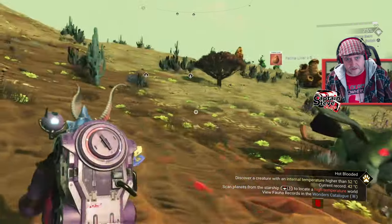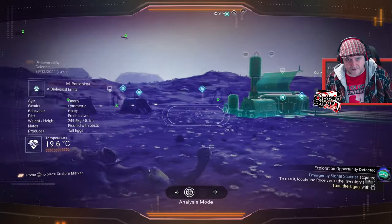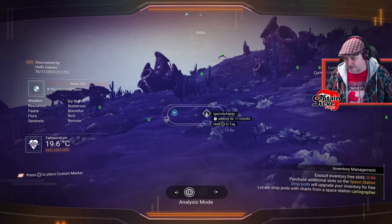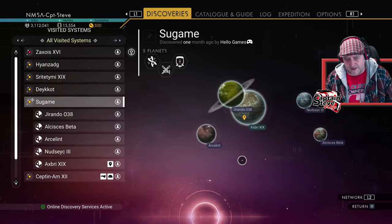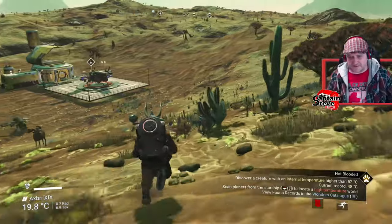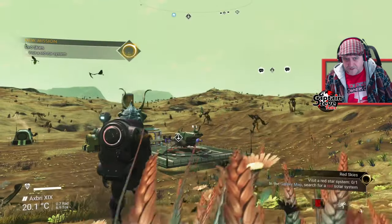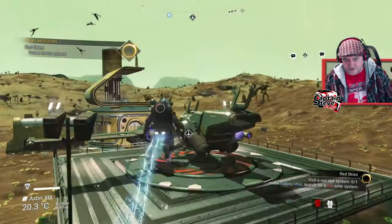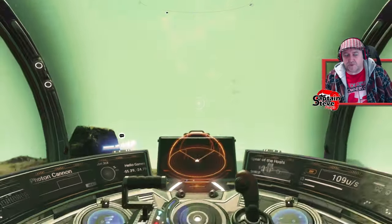I'm going to kill it and see if that does anything — no. There's still a few more creatures to spot on this planet, but I'm not having much luck with either predator or hottest blood. I've done all the creatures on this planet apart from the underground ones, and I'm not going to bother looking for them because they can take like a miracle to spawn in. I'm going to visit a red star system and just hope it's got another cactus world, because if it is it might pop this pH blood thing.